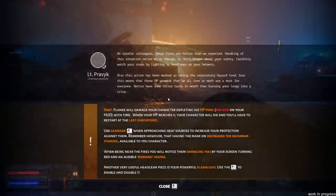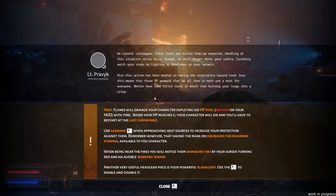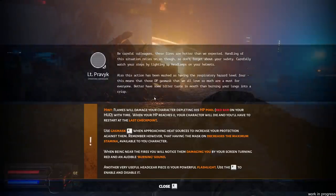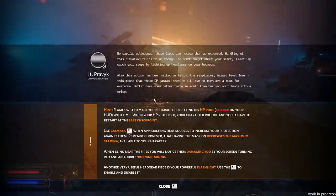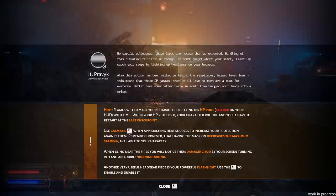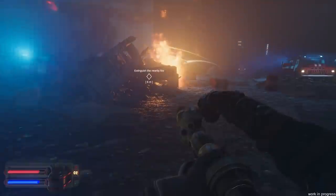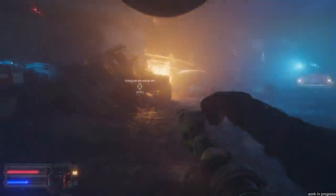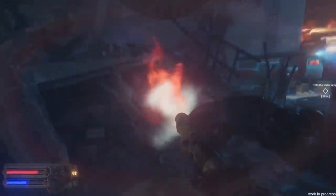We've got to probably extinguish this right in front of us. Be careful, these fires are hotter than we expected. Don't forget about your safety. Carefully watch your steps by lighting the headlamps on your helmets. So we also need a gas mask when approaching a heat source to increase your protection against them. Let's throw in that gas mask. Stamina's way down, but now I should be a little safer. I didn't expect to be a fireman today, but I guess that's a big part of this.